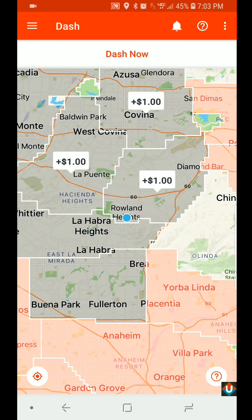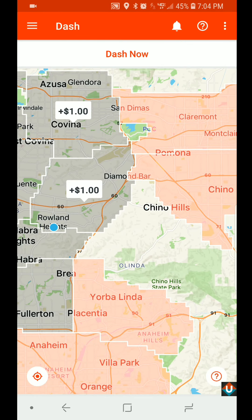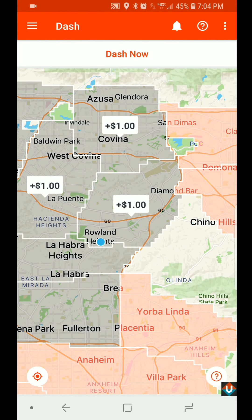Hi guys, this is Sam from uberdrivernow.com. I just wanted to make a quick video showing you guys how to use the DoorDash Dasher app. This is the main screen when you open up the app. The blue dot is your location, and at the top it says 'Dash Now.' I cannot dash now because I'm not in a red area — the pink areas are the only ones where they need dashers right now.